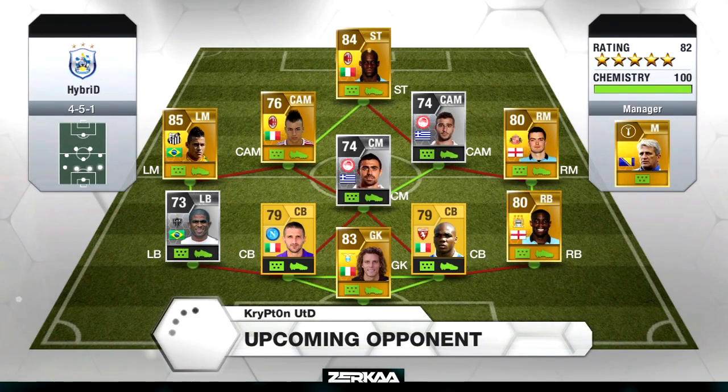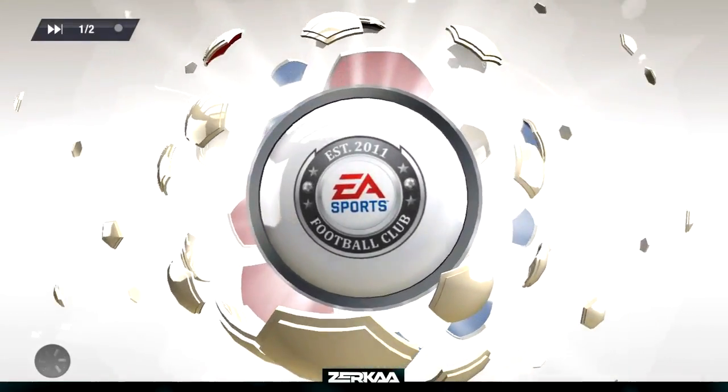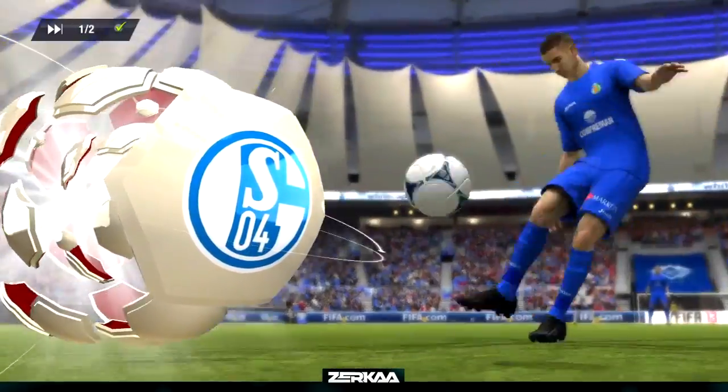Krypton United, what kind of team have you got? It's a 4-5-1, which I said last time was a bit crap for the formation, but I've been proven wrong. That's a pretty strong front line — you've got Balotelli up front, El-Sharari, Neymar, and Adam Johnson. I don't know who the Greek guy is, but he's probably pacing as well. Johnson, Neymar, and El-Sharari are all going to be pacy. Balotelli up top is going to be very dangerous.